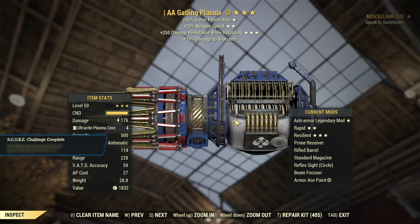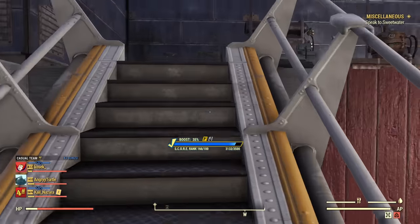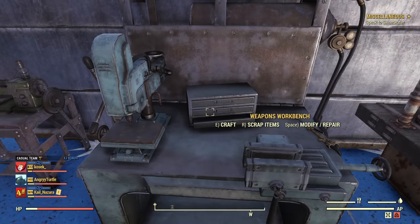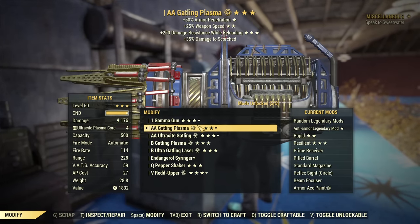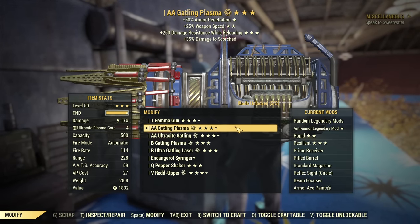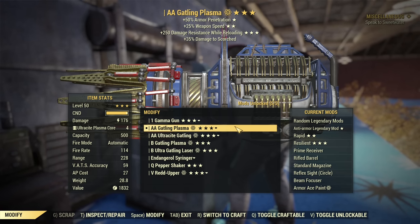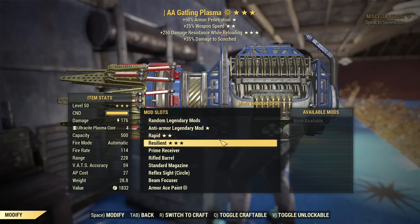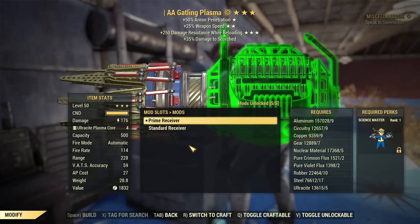How good is it really? We'll figure it all out. First, let's see some modifications and possible options for the Gatling Plasma. You still need to unlock parts - things like that. The old guide is still up to date. Unlocking the parts from scrapping and so on did not change.